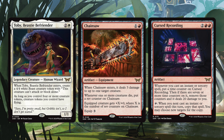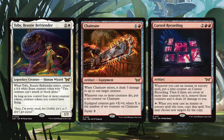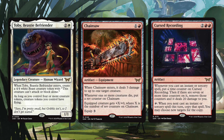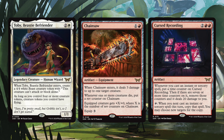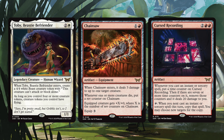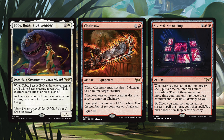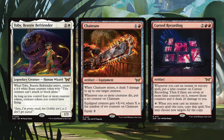Then we have Cursed Recording — two red red artifact. Whenever you cast an instant or sorcery spell, put a time counter on Cursed Recording. If there are seven or more time counters on it, remove those counters and it deals 20 damage to you. But the payoff: you can tap this, and whenever you next cast an instant or sorcery spell, copy that spell and you may choose new targets for the copy. There's a big upside in being able to copy your spells, but if you cast too many, you're dealing a ton of damage to yourself. There might even be ways for opponents to proliferate these counters. Very neat card — I think there will be some cool decks built around it.